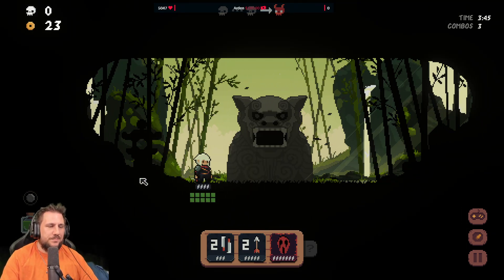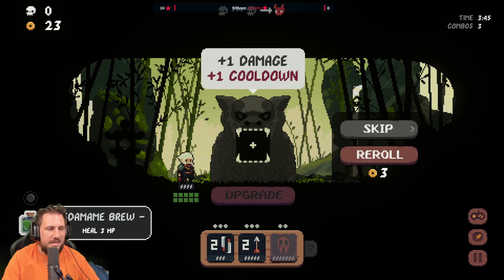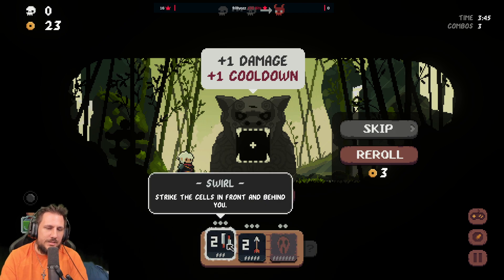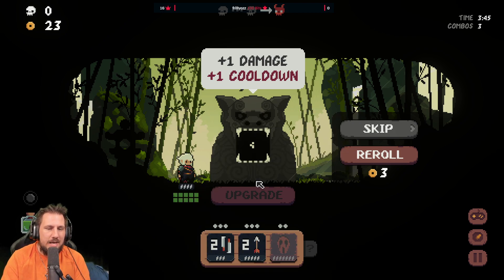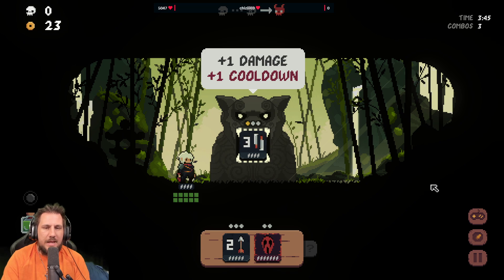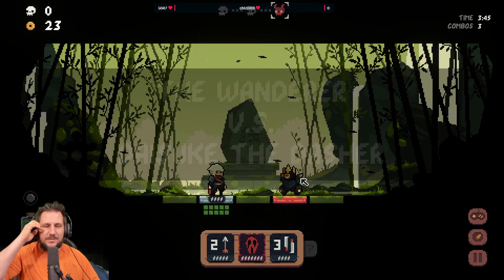I have these little potions over here too — it heals three HP. Plus one damage, plus one cooldown. So if I add a tile to this it increases the damage but also increases the cooldown. I'm actually going to increase that. I could re-roll my money too.